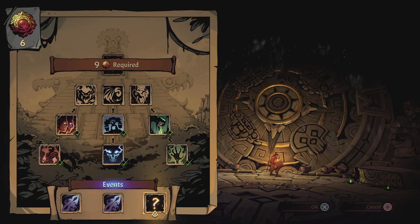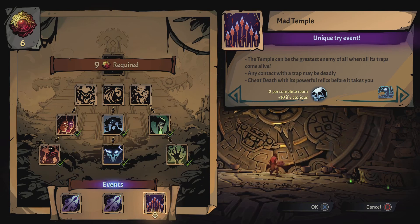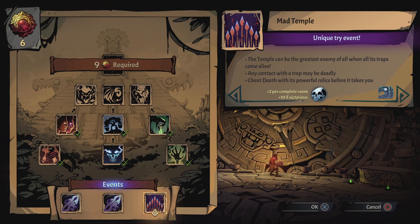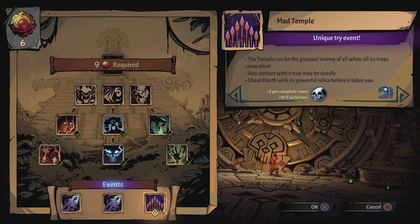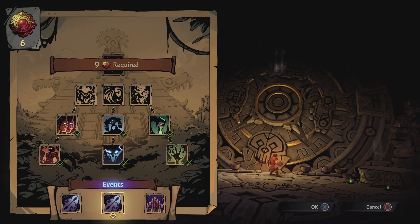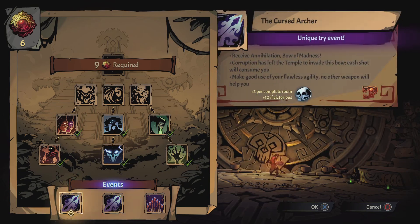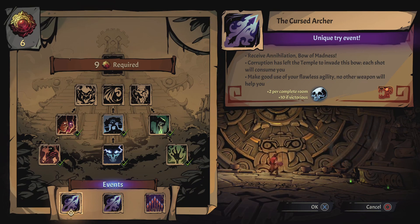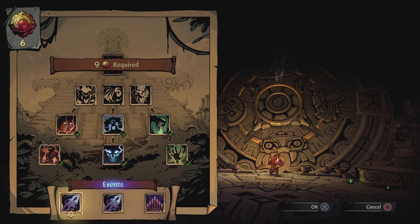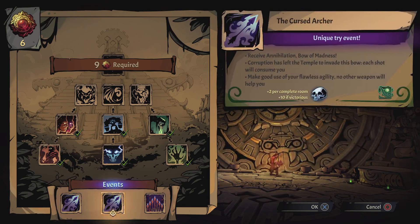You dive into a temple here. There are events — like the mad temple unique event where traps come alive and any contact with a trap may be deadly. There's also the cursed archer — one is the red god route and the other is the green god route with serpents, snakes, poison traps, and fire.